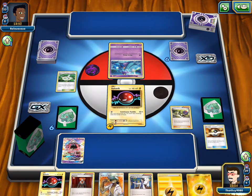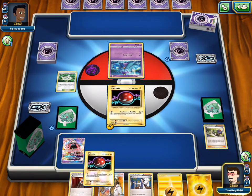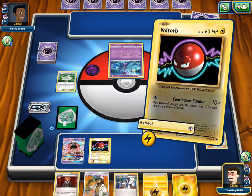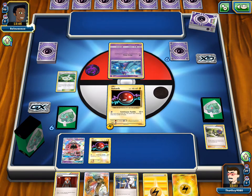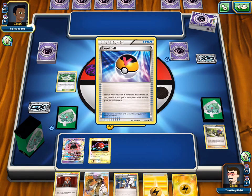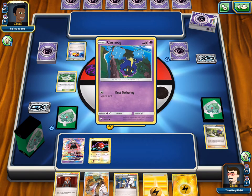Another Voltorb is the only basics we got. We're going to have Sycamore next turn. We'll attach and then Sycamore. We'll attach to the same Voltorb because we don't want to have to Electrode a Voltorb that has... and then another Electrode Voltorb. We can see a Level Ball to grab. It is Lunala — Lunala Toxapex.